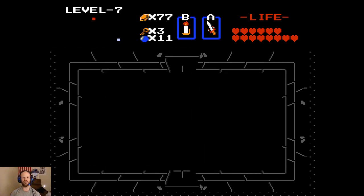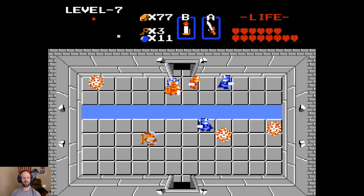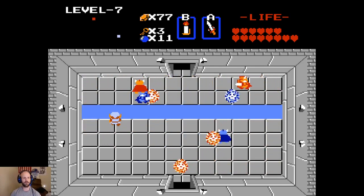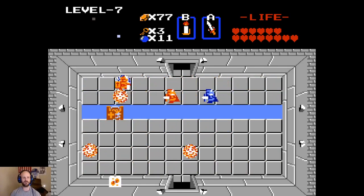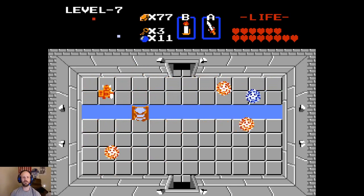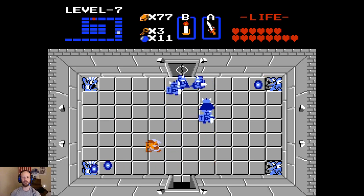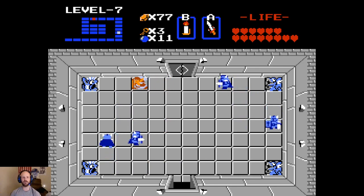Even if we do get them, honestly it might not be worth it, because it's just going to be paying 50 rupees for nothing. We're going to have to get hit by the blue bubble as it comes over here. We can kind of use our cheat method — because why not? Let's grab the map. Now you can see basically the whole level is laid out as a big spiral. Because of all the stairways and everything, it doesn't end up being quite that straightforward and linear, but at least in appearance that's exactly what it is.